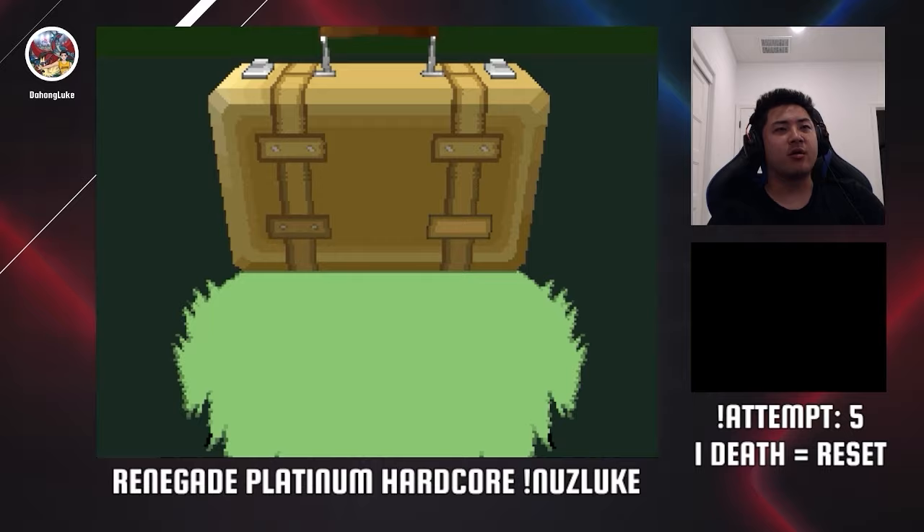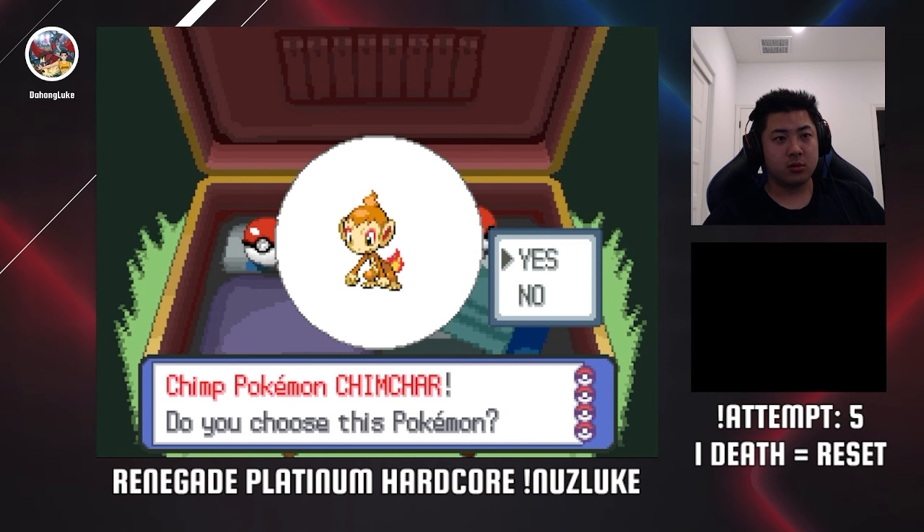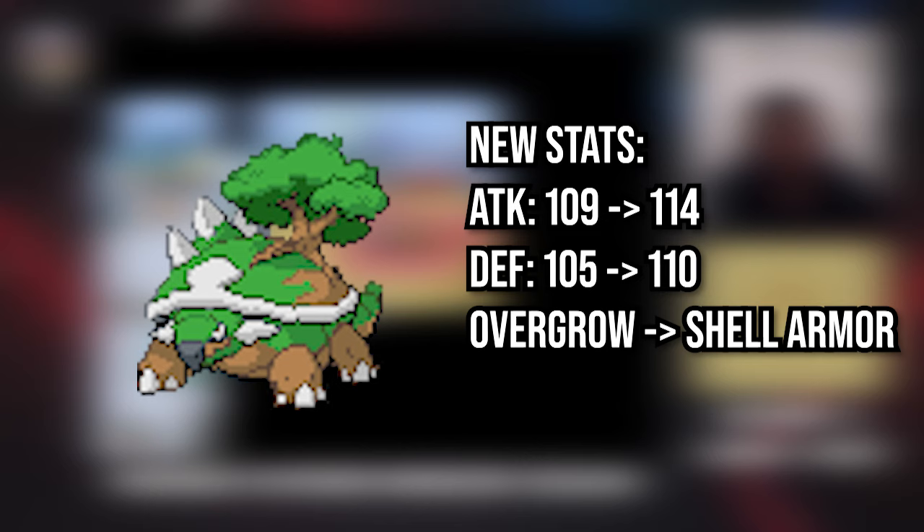One of the first things you do in any Pokemon game is pick a starter. I chose Chimchar because you battle not only Barry, but also Lucas or Dawn depending on which you play as, so not having to face Fire in front is very nice. This also matters for another reason much later on. Additionally, you can get the other two starters in Professor Rowan's lab later anyway. I chose Turtwig over Piplup, as this evolutionary line has access to Shell Armor, one of the best abilities in the game.